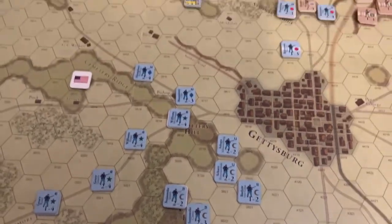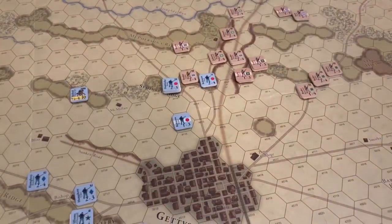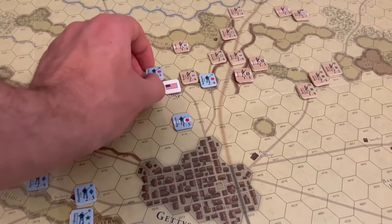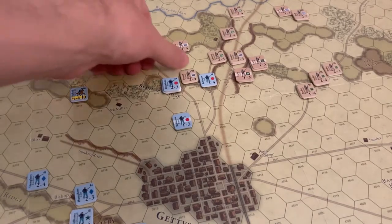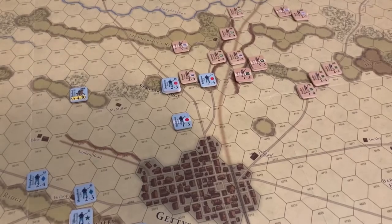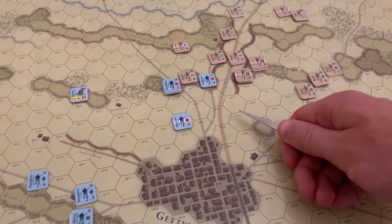The 12th Corps, already in position, will take responsibility for Cemetery Ridge and Cemetery Hill. Since there will be no combat on the night turn, Doubleday and Robinson will be able to withdraw. There is a possibility the Confederates could surround them — there's a surrender rule where if you can't trace a line of communication during the night phase, units surrender.